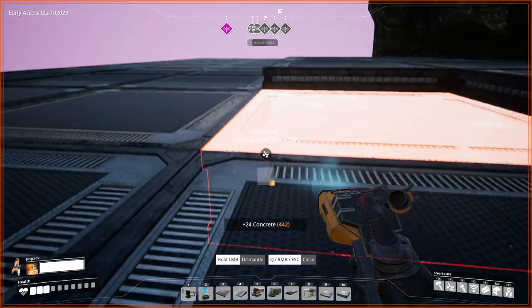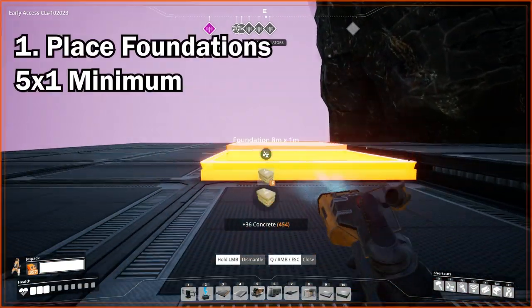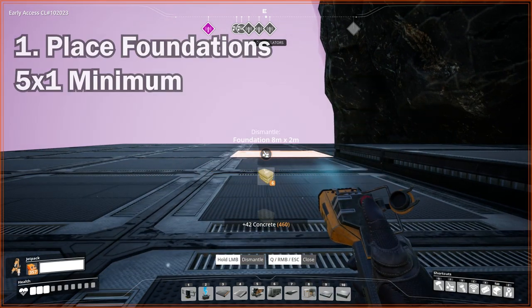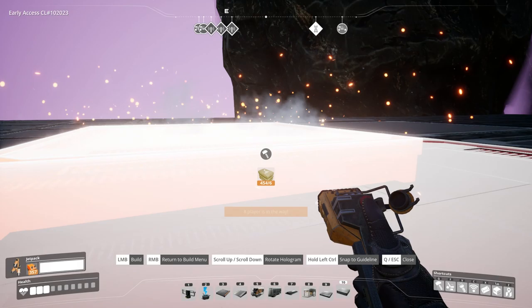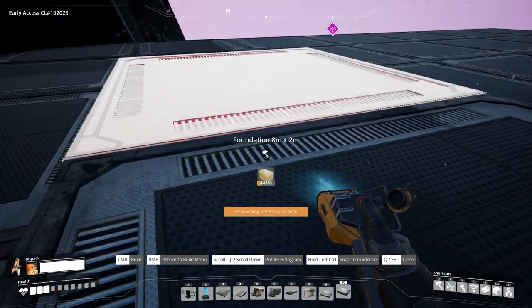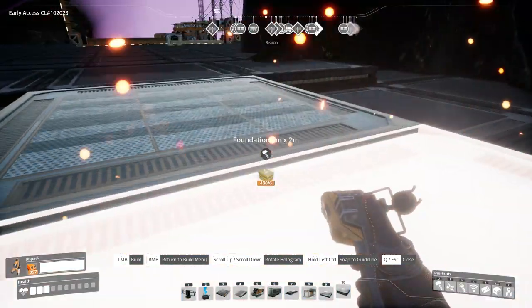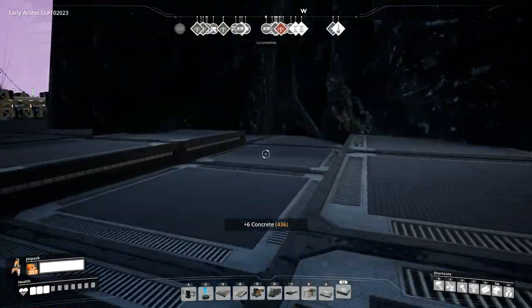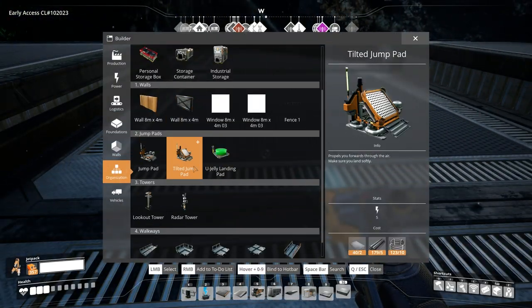Once you've found the right spot, place some foundations down. The minimum lift size for this process is a five by one, although I recommend a minimum of five foundations by three foundations. Once placed, put a one by eight meter foundation on top of the two side rows, leaving a small valley in the middle.